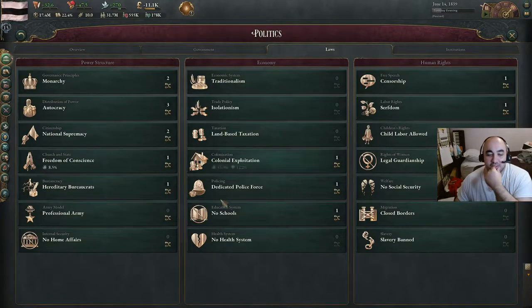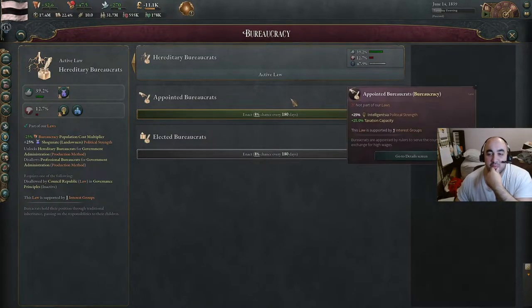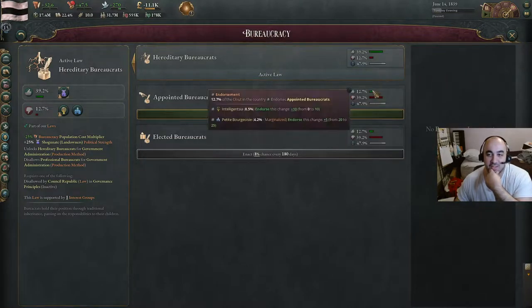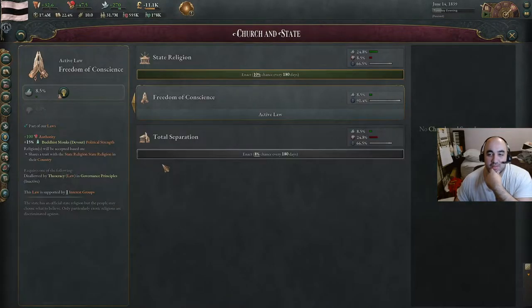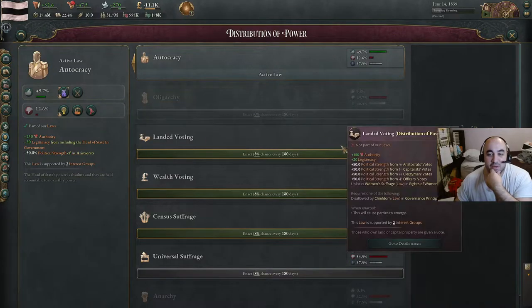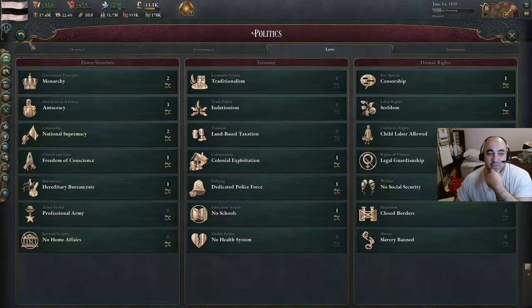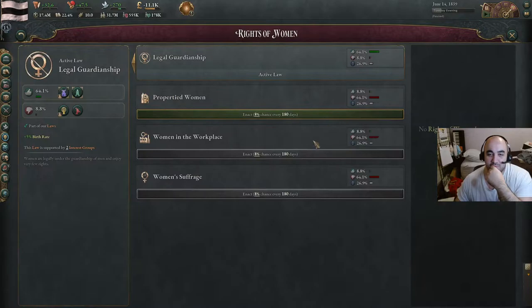It opens up a whole bunch of other options. Appointed bureaucrats would be really good because it increases intelligentsia political strength, as opposed to hereditary bureaucrats — but unfortunately really tough to pass through a strong Shogunate. So this might just be chill mode for a little while. We could go for landed voting, because the Shogunate doesn't oppose it that much, but I think it's slightly too early, so we might go for it in a couple years.